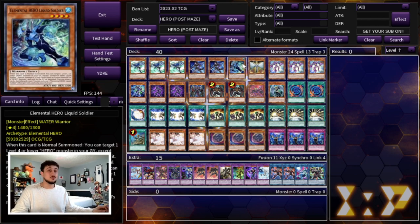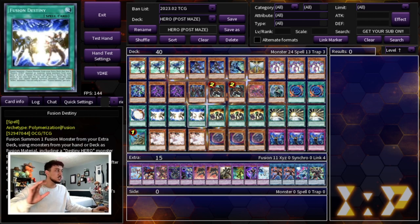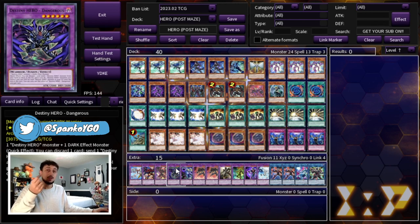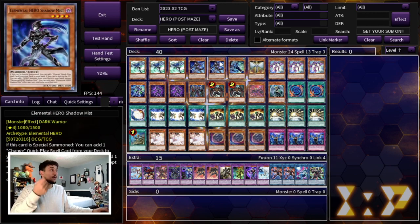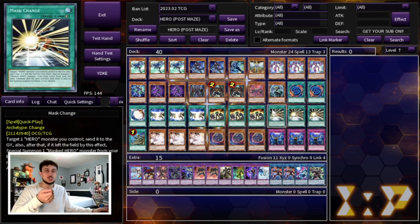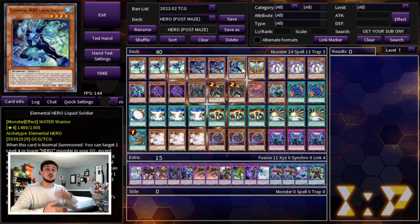We're playing one Liquid Soldier. I still really like playing the one — it's really good follow-up, especially if you search it off Shadow Mist. You can hold on to a Liquid Soldier for your next turn to help push for game, especially going first. There are a lot of combos where if you just open Fusion Destiny, you can sometimes make Dangerous, which just requires a Destiny Hero and a dark effect monster. You can normal summon Liquid Soldier, special summon Shadow Mist, and get to Mask Change that way. It makes bad hands really good hands.